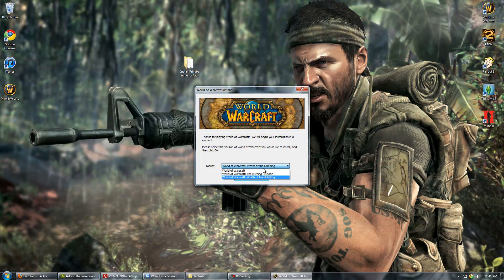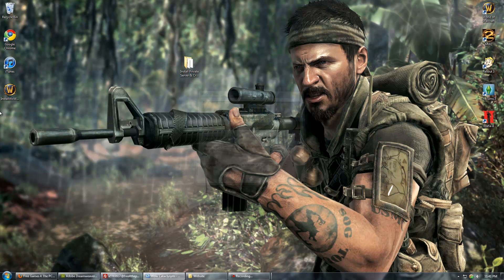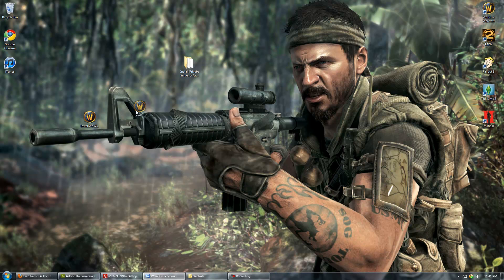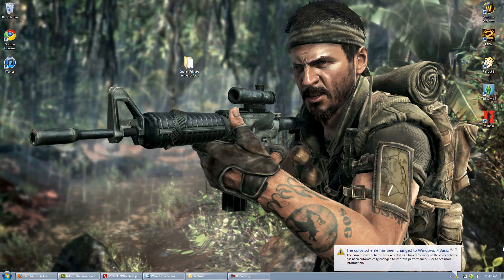It'll give you three options. Install World of Warcraft Wrath of the Lich King and then hit OK. That'll install, and once it's done installing it'll probably run it. If it does not, run it from your desktop from the shortcut icon. Go ahead and install all the patches and let it update — it'll probably take about three hours altogether, maybe more. That will install World of Warcraft Cataclysm.